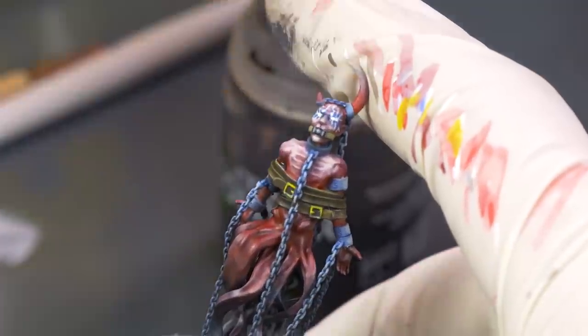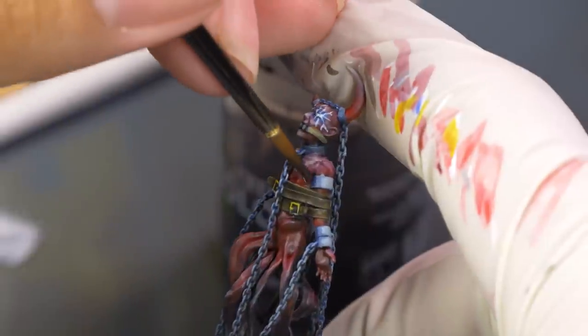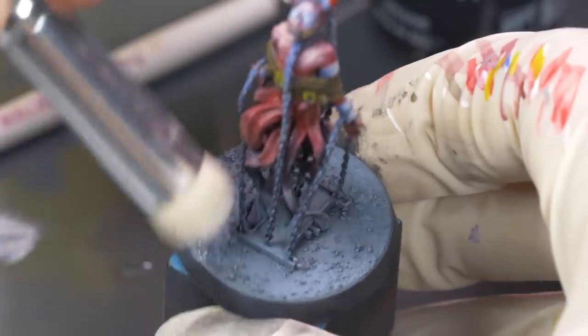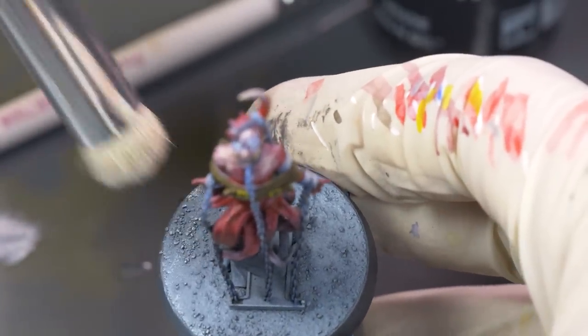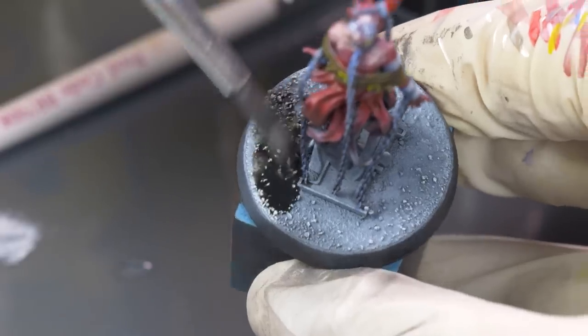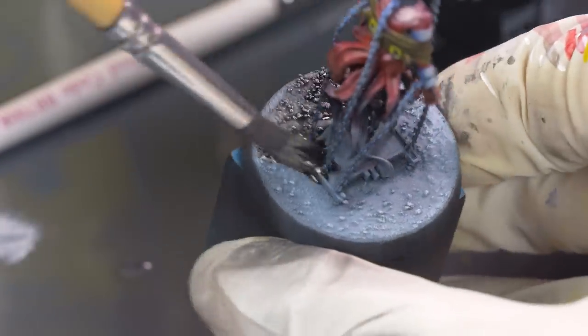After that, I took a black wash and put this over all the areas I wanted a little bit darker: the chains, his armpits, and the flowing demonic robes. On the base, I want a simple, desolate ground. You don't want to take your demons to nice places, so I dry brush the ground with some white paint, then just a black wash. With the base finished, the demon is done.